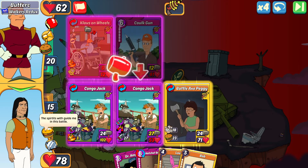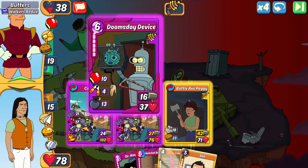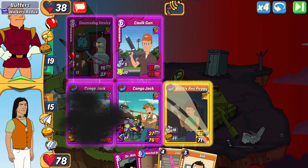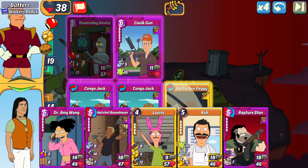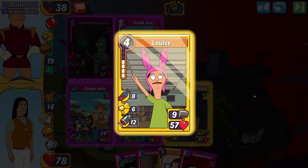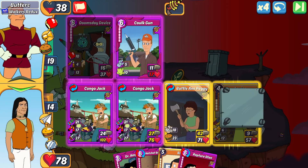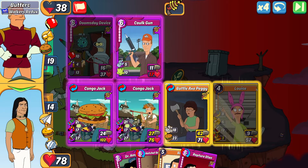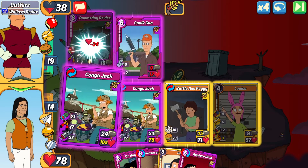That's another boost on the initial Congo Jack and the Congo Jack in slot two, increasing my overall health pool. The Battle Axe Peggy's heal gets Congo Jack healed up — I'm already almost back to full health. It should be over on this next turn. I just need to play my highest HP card to maximize score, so I dropped Louise on the field. It's over this turn — Congo Jack in slot two takes out the Cock Gun and Battle Axe Peggy ends it.